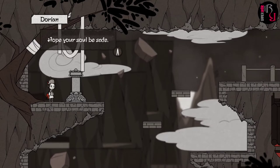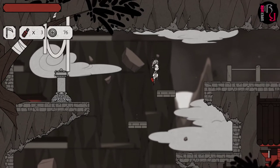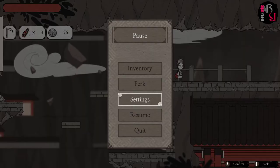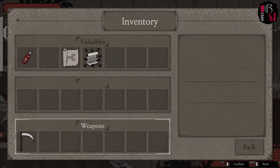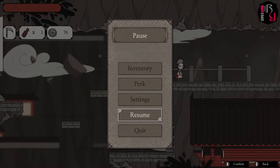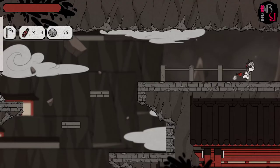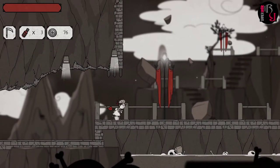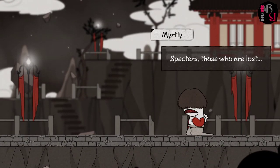I hope your soul will be safe. This must be save spots — are there checkpoints or save spots? I open the menu and I've got my inventory showing weapons and valuables, magic, and perks. In the settings I'm not seeing a save option, so I'm assuming those shrines or whatever they are serve as save points.